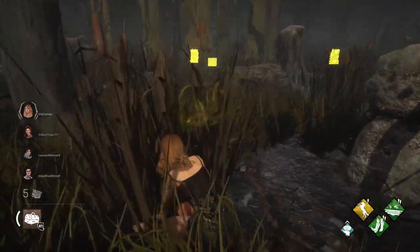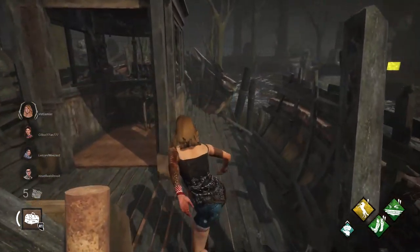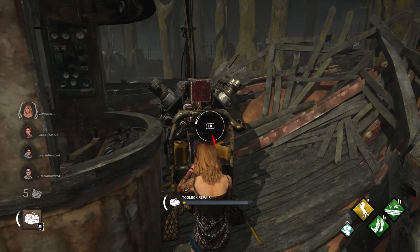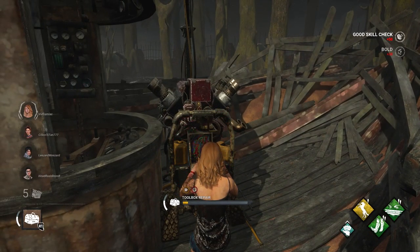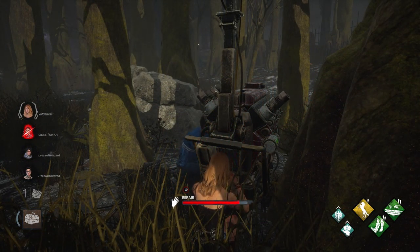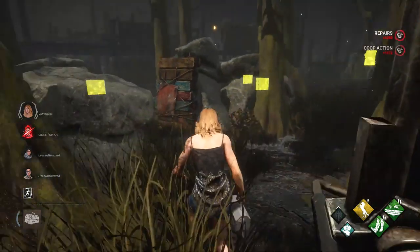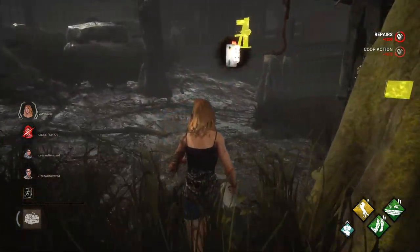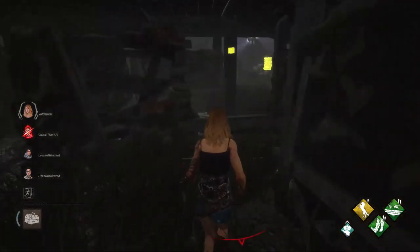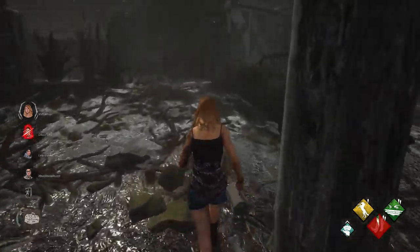As for her other perks, she is going to be able to hide her scratch marks after doing a rush vault. So if you are trying to escape the killer, make sure you go for a sprinting vault, and after you do, everything is going to be hidden in terms of the trail you leave behind, so the killer is going to have a harder time finding you. As for her last perk, if you do end up getting caught by the killer, it is going to obscure their vision of the hooks. Also, if they happen to drop down from a height, it is going to give you a little bit of extra wiggle bar.